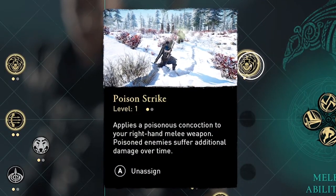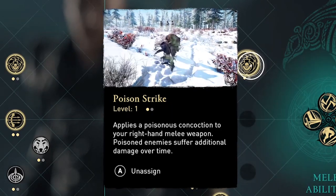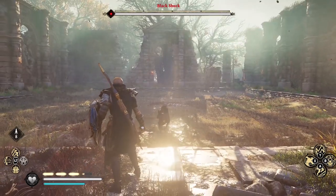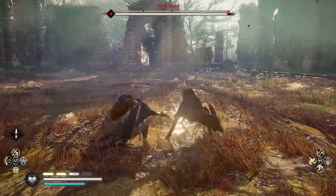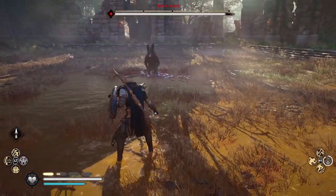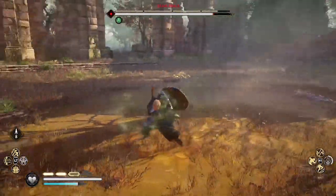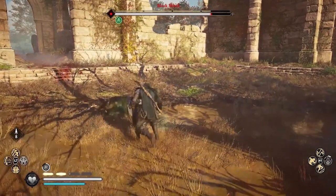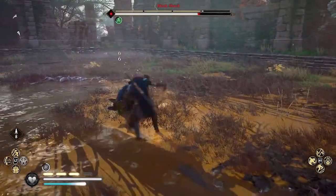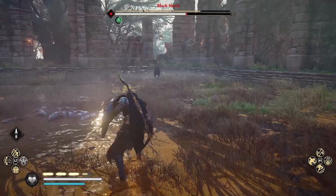On bosses, I like to use the next ability in this list: Poison Strike. The description: applies a poisonous concoction to your right-hand melee weapon; poisoned enemies suffer additional damage over time. This clip shows me using Poison Strike to defeat the Black Shuck, a legendary beast. When I throw that ball in the air and slice it with my blade, that means I've used Poison Strike to coat my dagger with poison. When the enemy starts having that green mist around it, like you see with this wolf, that means he's taking poison damage. If you're dual wielding, be aware it only applies poison to the weapon in your main hand. This also works on groups of enemies, since Poison Strike is active for about 15 seconds after you use the ability, giving you time to poison multiple weaker enemies.